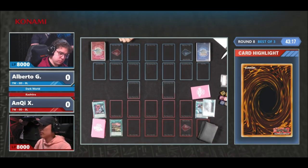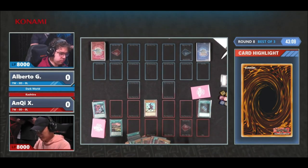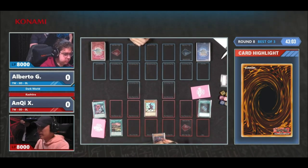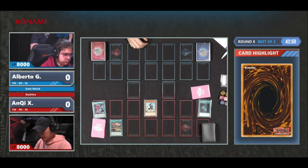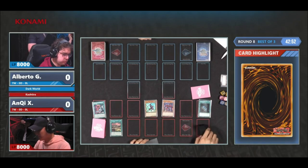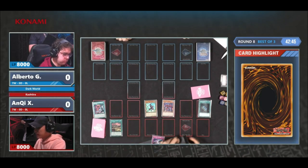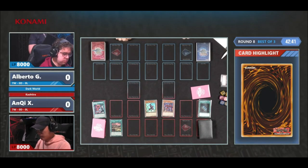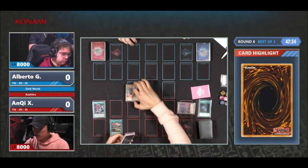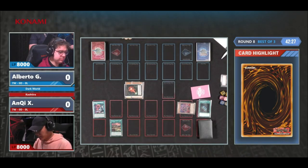Kashtira can either go for a 5-zone block, or more of a just an Arise-Arcana deck, because you can play the Trap card and the Ogre. If you don't play the Ogre, you have more space for the Tier element. Here we see both, and potentially Anchi can try to go for the 5-lock combo. That is one of the best and most powerful plays Kashtira has — being able to 5-zone lock. But you put so many resources into it that if your opponent has an answer, like a Tribute or Book of Eclipse, you probably go for the Spell and Trap Zone.